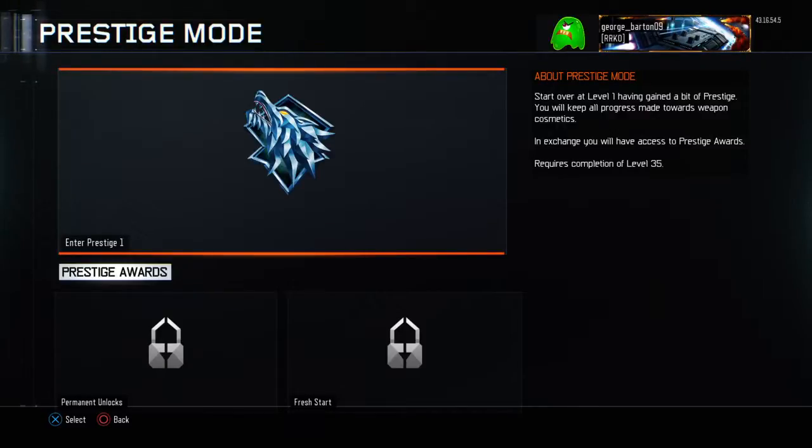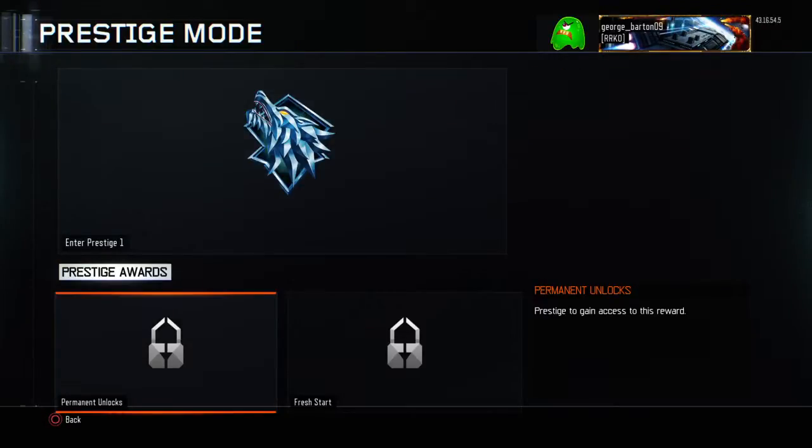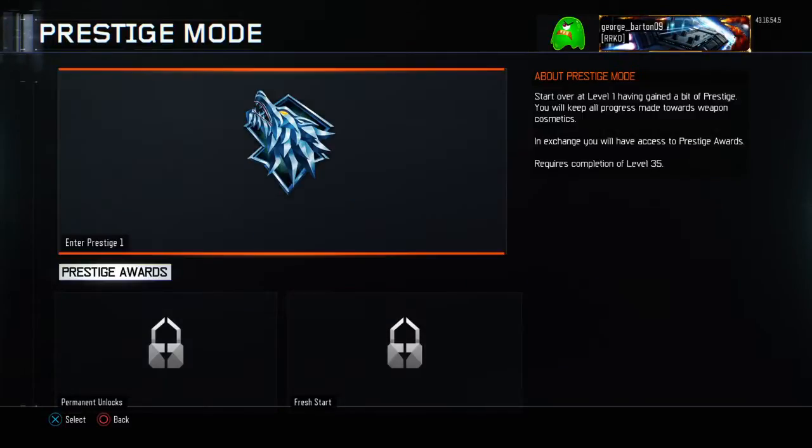Having gained a little bit of prestige, you will keep all your progress toward weapons consumption. In exchange, you will have access to the prestige award. It requires completion of level 35. You have a permanent unlock — prestige to gain access to this reward — and a fresh start option.